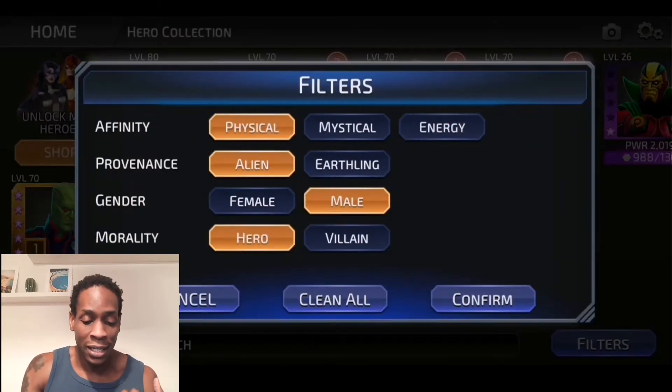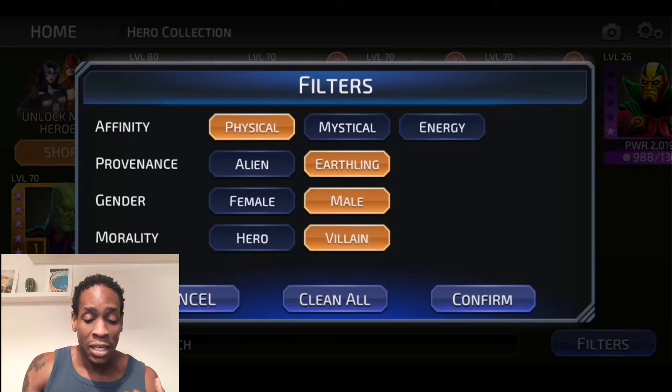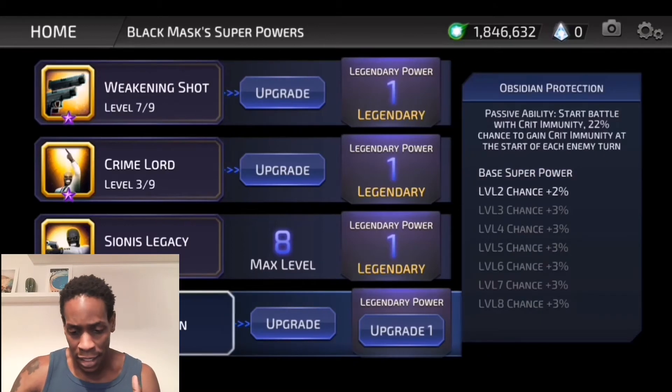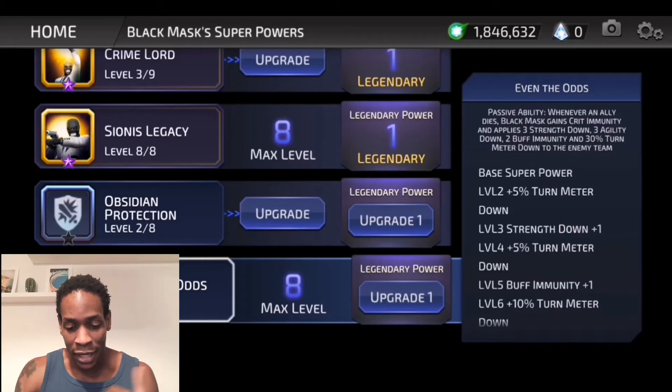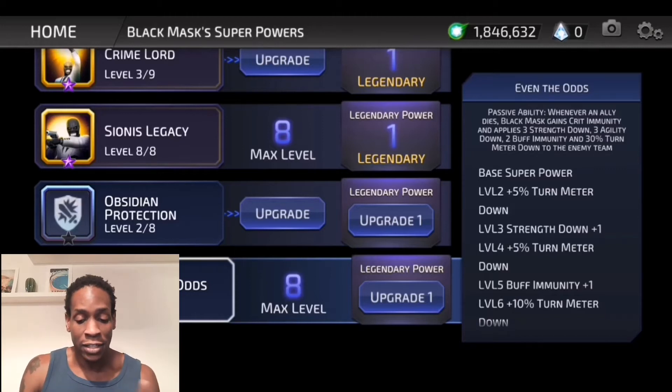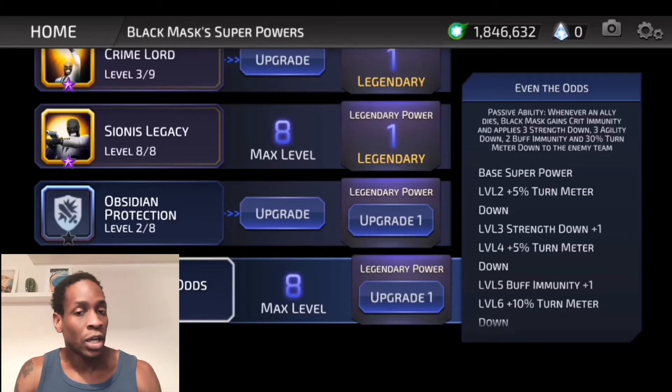A similar concept that had me confused is Black Mask. Whenever an ally dies, Black Mask gains crit immunity, applies three strength downs, and three agility downs to buff immunities. The three strength downs make sure that the enemy hits weaker. The three agility downs make sure that the enemy is more susceptible to physical damage.